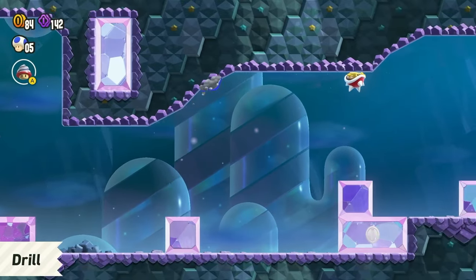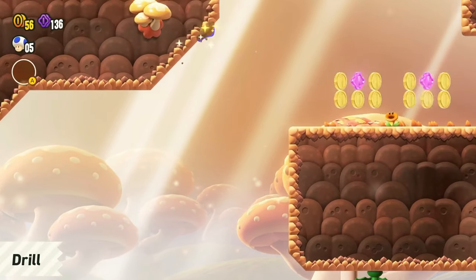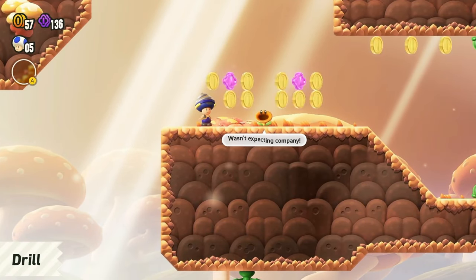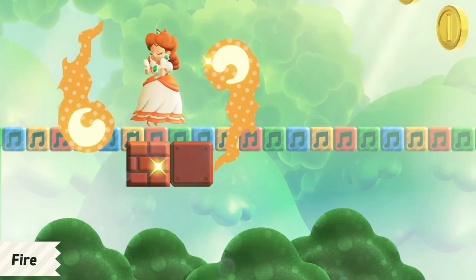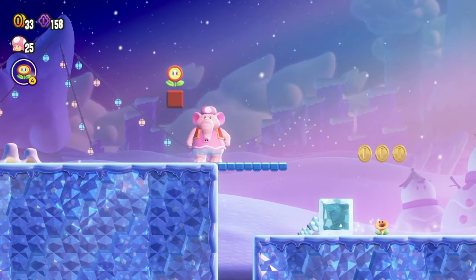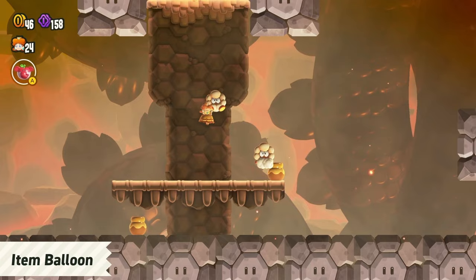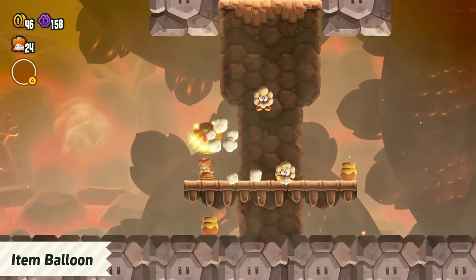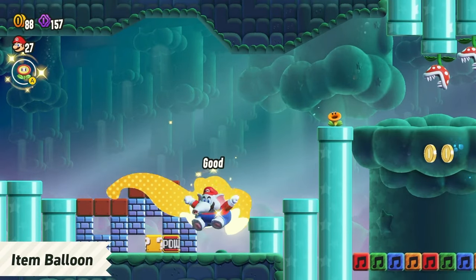You can even burrow into the ceiling. Plus, the classic fire form makes a return. And you can hang on to an extra power-up. In a pinch, bust out a power-up, or swap them to better fit the situation.